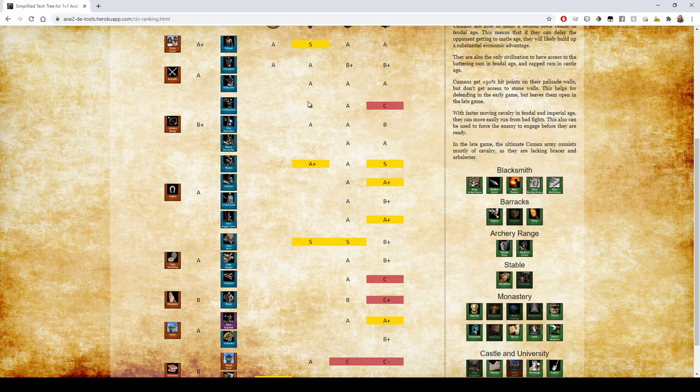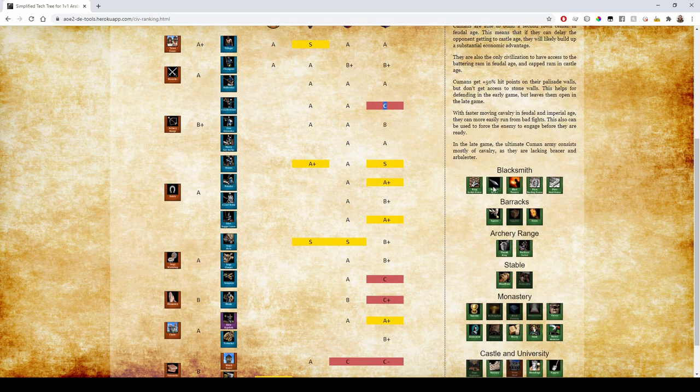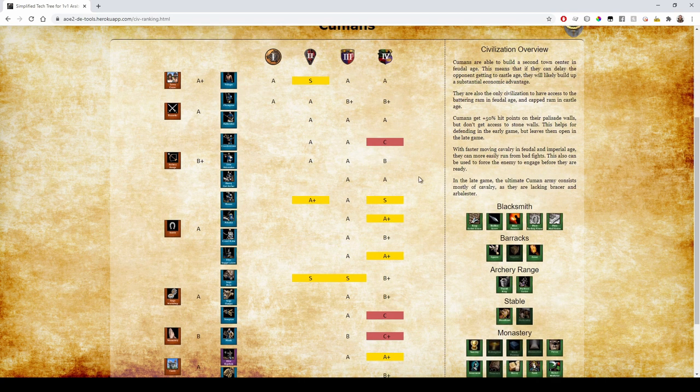Crossbowmen are fine in Castle Age — they even have Thumb Ring — but they're garbage in Imperial Age because they just lack Bracer and Arbalest. Lacking Bracer for Skirmishers isn't great either, but they're serviceable. Heavy Cavalry Archers are okay; they still get A rank because Cumans are faster — they move 15% faster in Imperial Age.